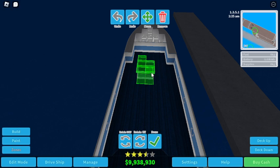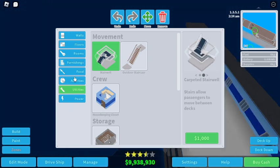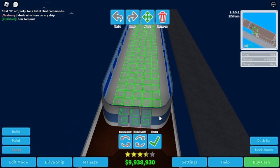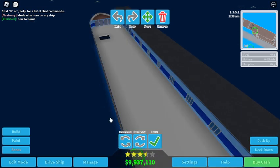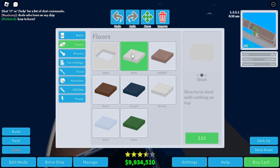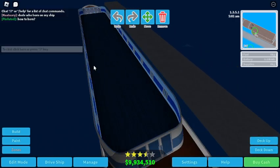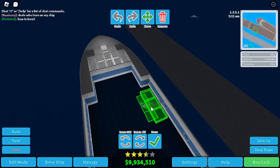I'll put the stairwell here — I need room on the deck above. Let's quickly outfit this with carpet, since it gives you one decoration point while structural steel has none. I think this could be my dining slash entertainment area — obviously you need some entertainment. I'll put the stairs here.